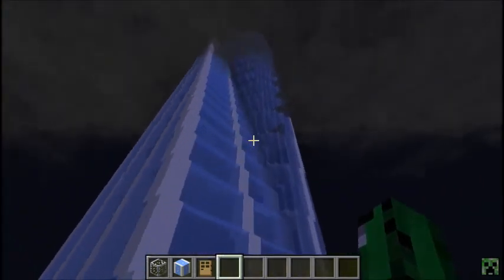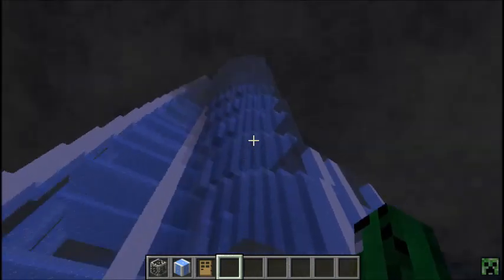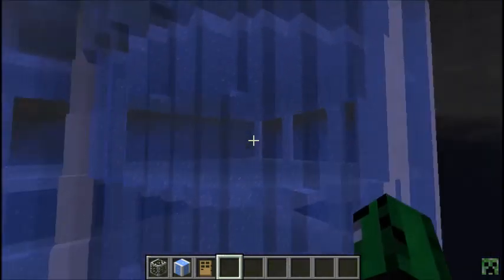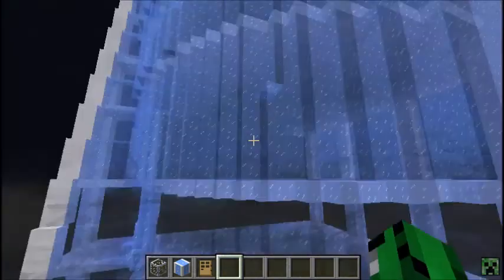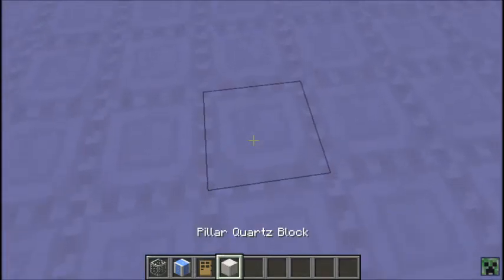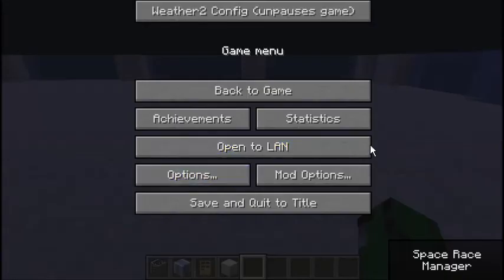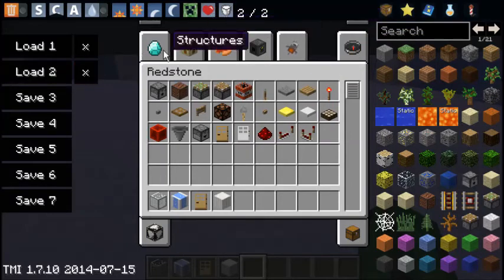We got our gigantaroni building here. This is pretty sick looking - you saw this in my little intro. It gets a little bit laggy the farther up you get because of the clouds from the weather mod. Hello there clouds! This thing is pretty sick guys, look at it - made out of pillar quartz block.